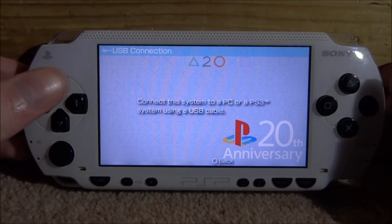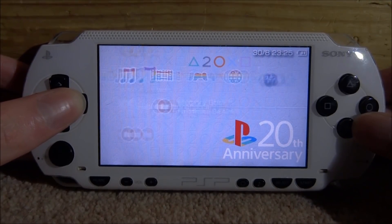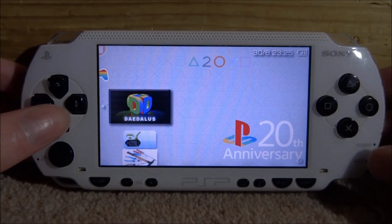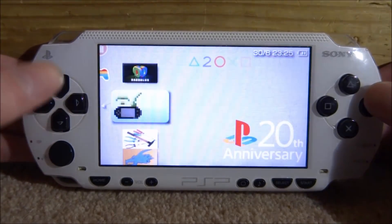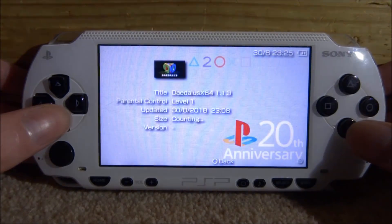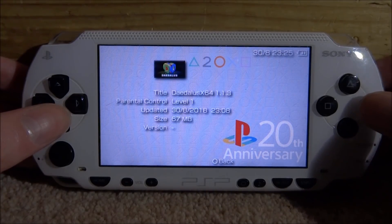Once you're back on your PSP, all you want to do is close out of the USB connection, then scroll over to the game settings, scroll down, and press X on your memory stick. Hopefully your emulator will come up. If it's not on top, just scroll down the list. Press triangle on it, scroll down, press X on information, and you can see what version it is — as you can see, it's 1.1.3.